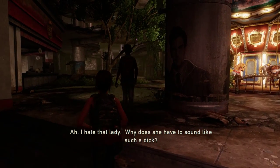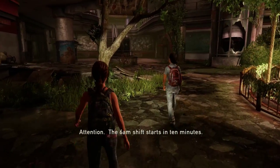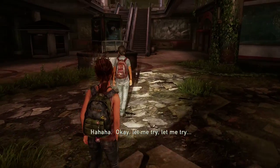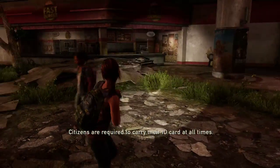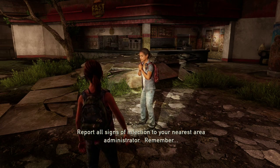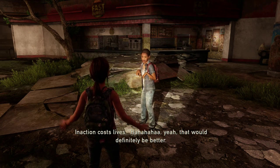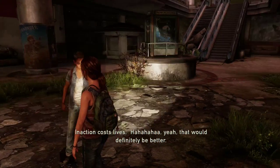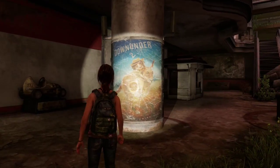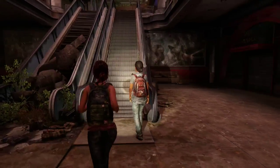You want to keep exploring? Hell yeah. I hate that lady, why does she have to sound like such a dick? Here's how I'd do it. The 6 a.m. shift starts in 10 minutes. Citizens are required to carry their ID card at all times - report all signs of infection to your nearest area administrator. Remember, inaction costs lives. Yeah that would definitely be better. We should go upstairs, see what's up over there. Hey, this escalator is working - come here. So Riley showed us pretty much what she wants to show us but we're gonna carry on exploring and see what's up here.